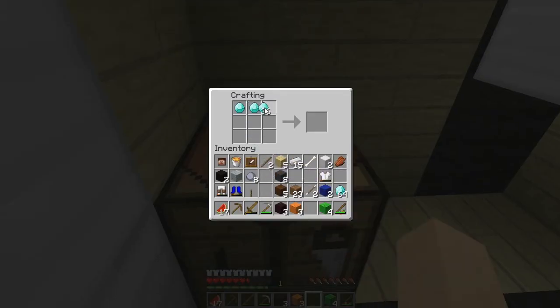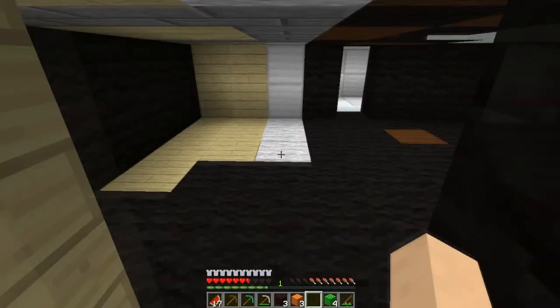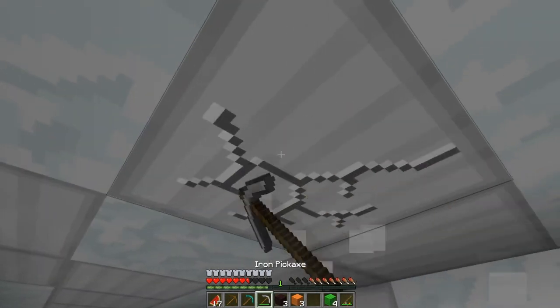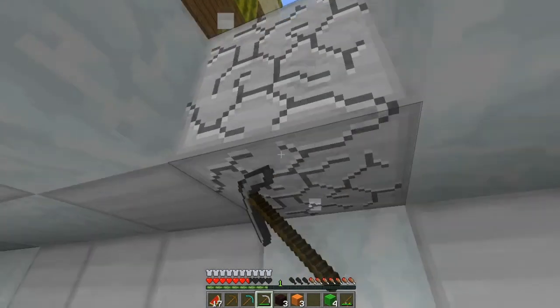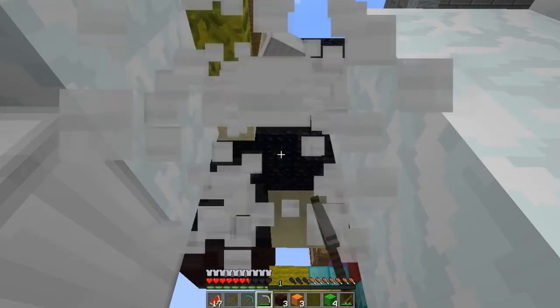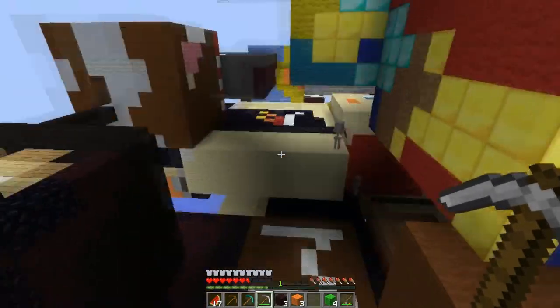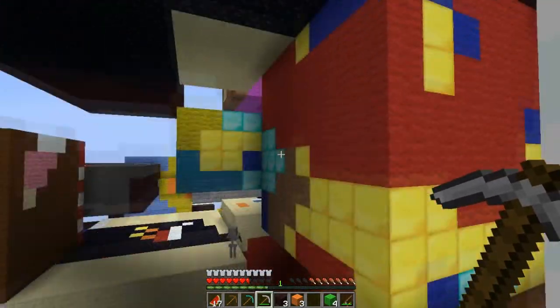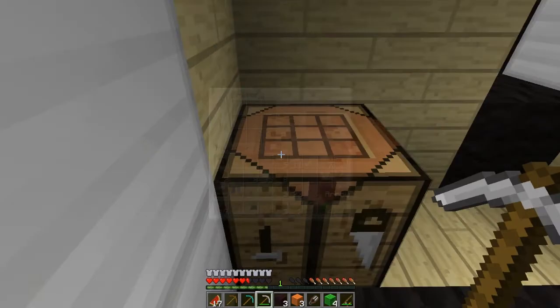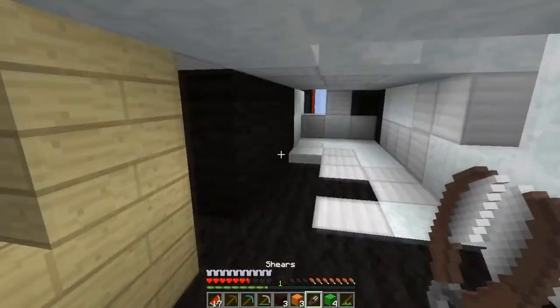I'm going to use some of these diamonds to make a pick, because a diamond pick is always going to be useful. Today I'm probably going to be doing some more exploring. I don't know if I definitely want to set up shop here, but just in case I'm going to take some more of these iron blocks because I'm sure they're going to come in handy. I'm going to use some of the iron to make some shears because I get the feeling there's going to be a lot of wool involved in this map.